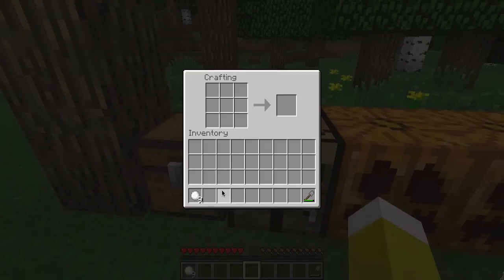Next I'm going to come over to my crafting table and put two in the bottom left, two bottom middle, two in the middle, and two in the very left middle. And you will get two snow blocks.